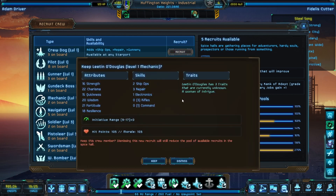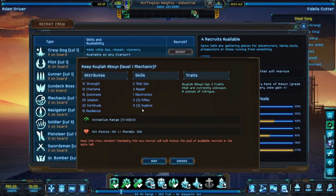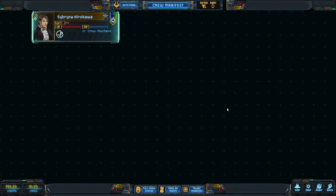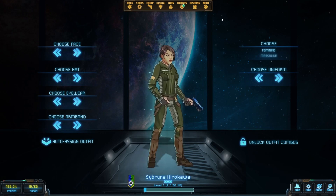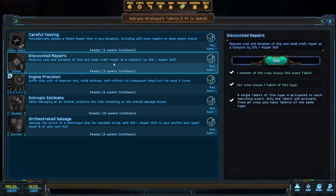Let's try to get somebody with relevant bonuses — because the bonuses kind of tell you about their hidden traits. Evasion and tactics — okay, I'll keep that mechanic. Give me that person. Crew Mechanic — give them the proper uniform, you've got to look like a mechanic. Automatically passes a failed repair test. Reduces the cost and duration of ship and small craft repair — they've got some nice things. Reduces cost of repair, which is just great.